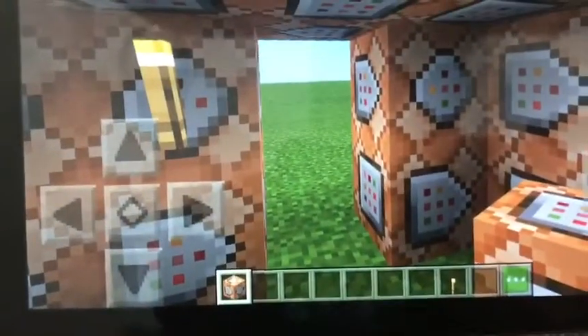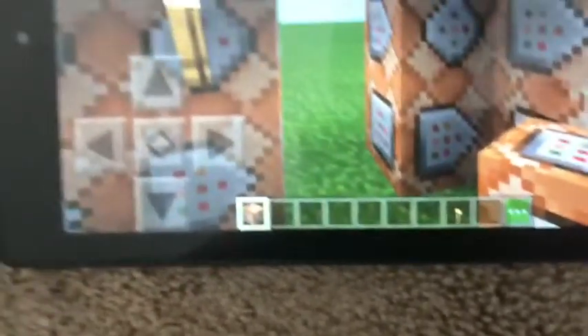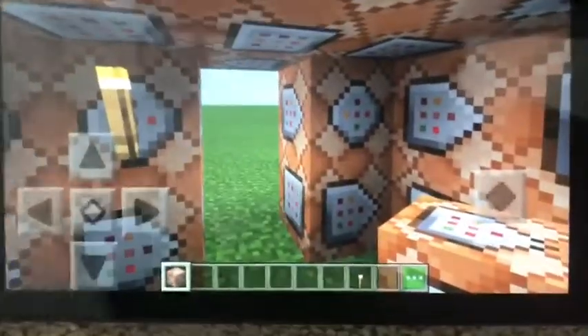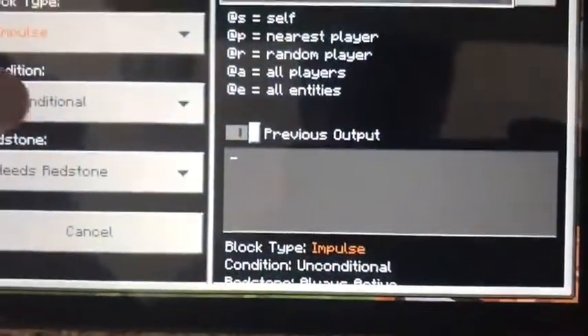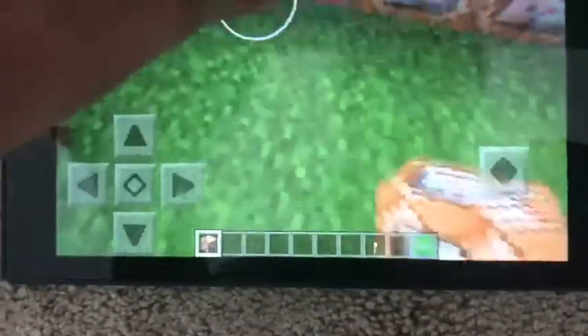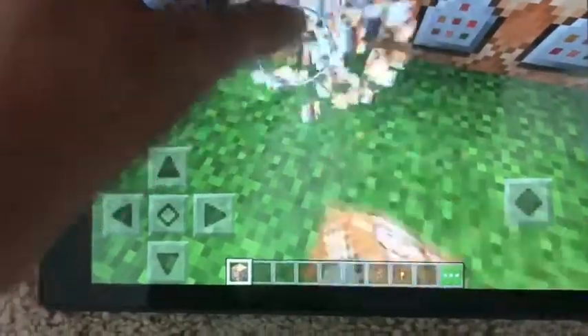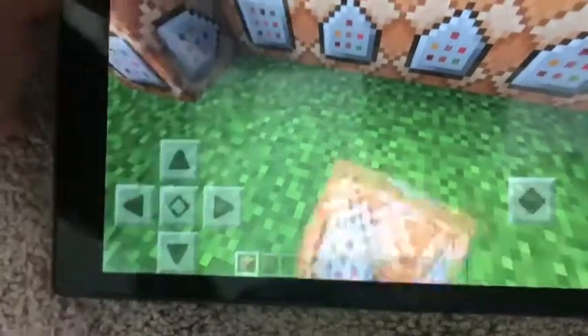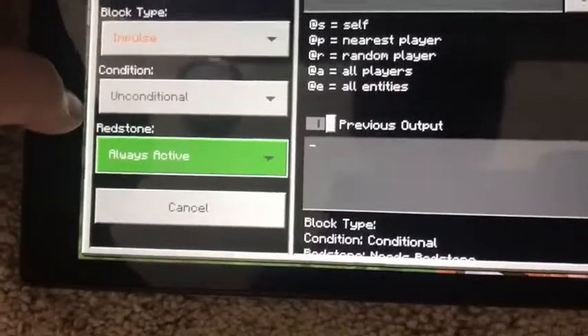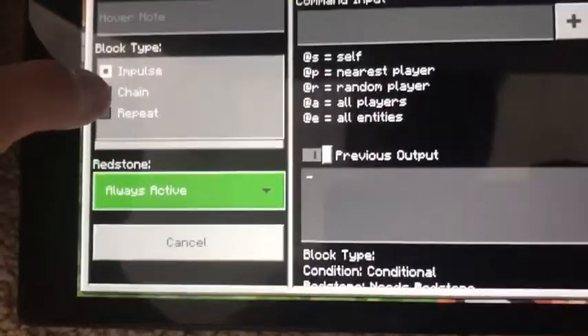Your little command block is in your inventory. I already had this but it will work. I made a big house, and then you can go into them — you can do conditional and then place it.